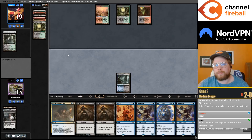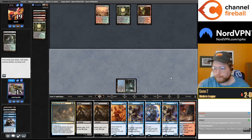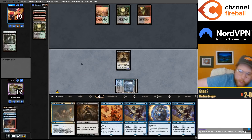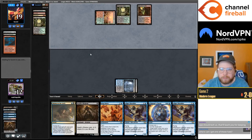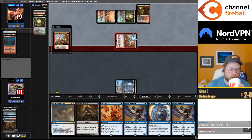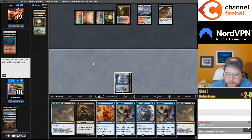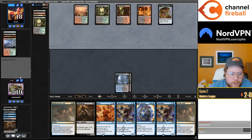I feel okay about the keep — mulligan on the play against Jund is just like death. Might still win. I'm gonna cast the Shadow just to use my very limited mana. I still have this Terminate. I think I just pass here — I still need to draw a land.